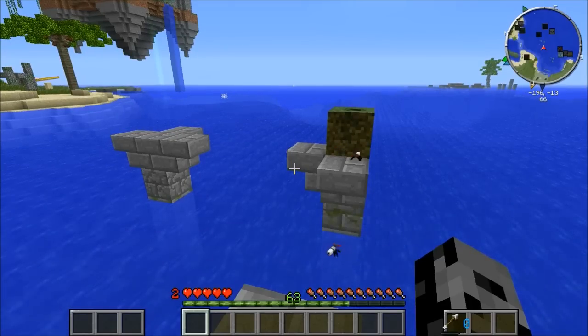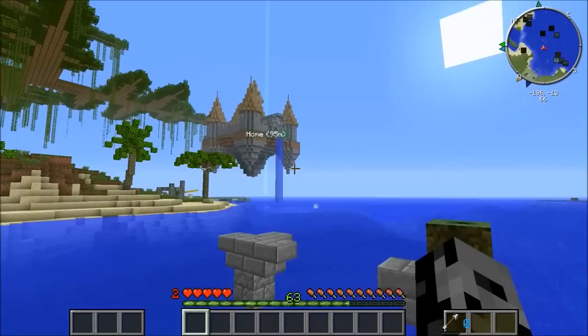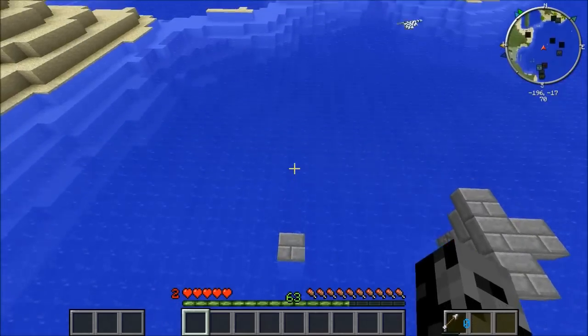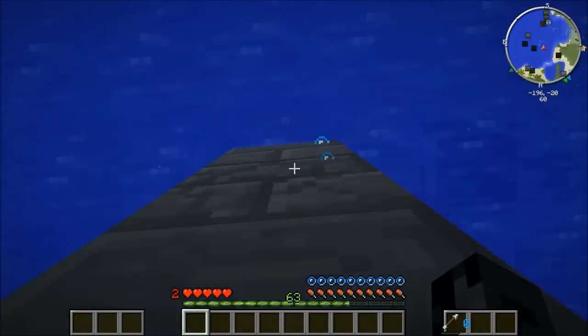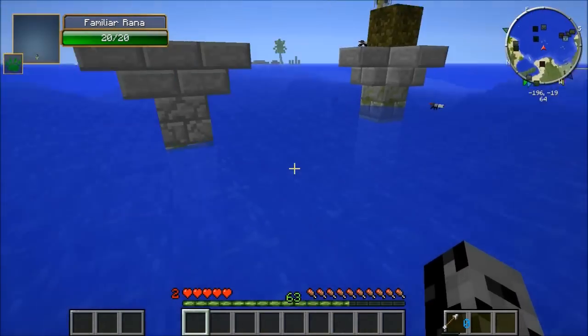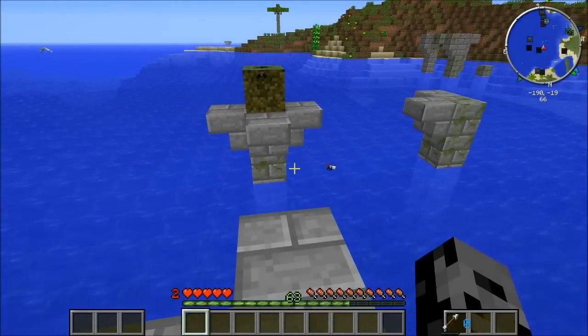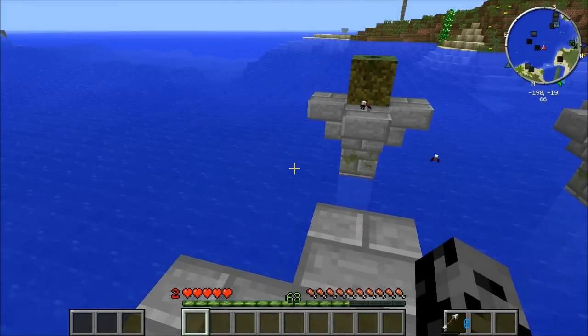Hey, what's going on guys, it's Pat and welcome back to Minecraft Epic Proportions. We are back home and I have something special for today. I know we've killed Mobzilla, so what do we do next? We are actually gonna be heading to the crystal dimension. If you guys remember a few weeks back, I reviewed the new update to Aura Spawn which adds a brand new dimension made of crystals.